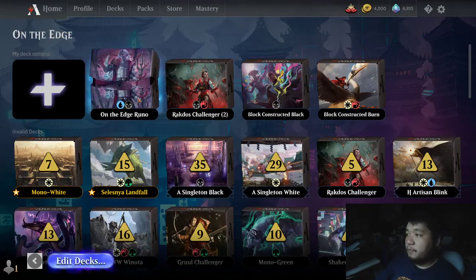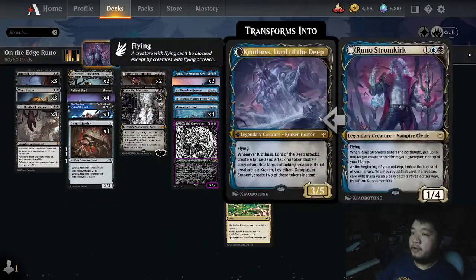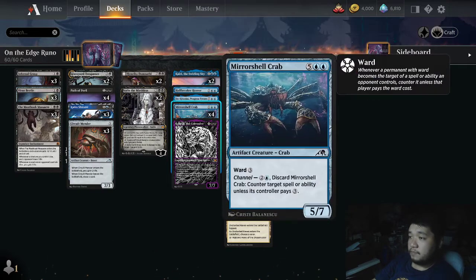So here we are with Runo Stormkirk. Most of you probably never heard of this guy before, and for a very good reason. He's a three-mana 1/4 vampire cleric. When he enters the battlefield, put up to one target creature card from your graveyard on top of your library. At the beginning of your upkeep, you may look at the top card — if a creature with mana value six or greater is revealed, you transform him into Krothuss, Lord of the Deep, a 3/5 flyer. When Krothuss attacks, you create a tapped attacking token copy of another target attacking creature, or two tokens if it's a kraken, leviathan, octopus, or serpent.